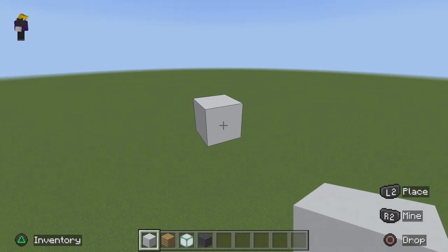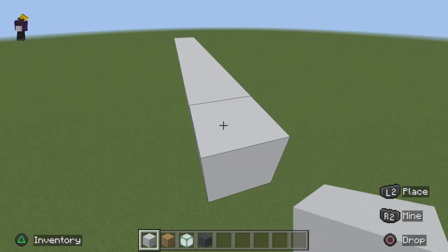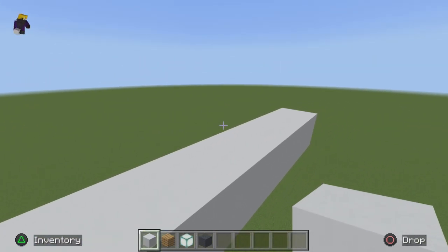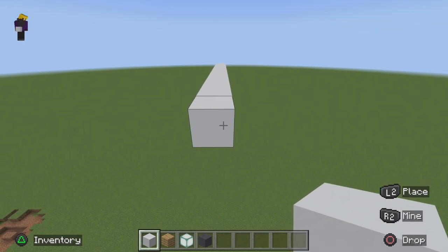The first thing we're going to want to do is make this wall 14 blocks long: 1, 2, 3, 4, 5, 6, 7, 8, 9, 10, 11, 12, 13, 14 — just like that. And then we're going to make this wall 14 blocks again but we're going to change it up a little bit.